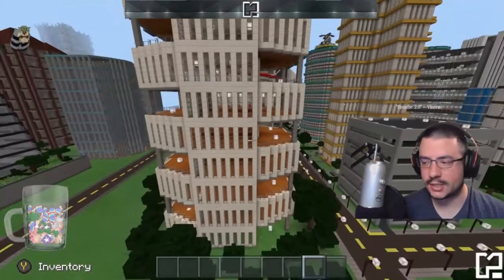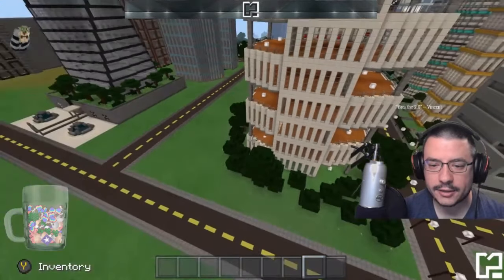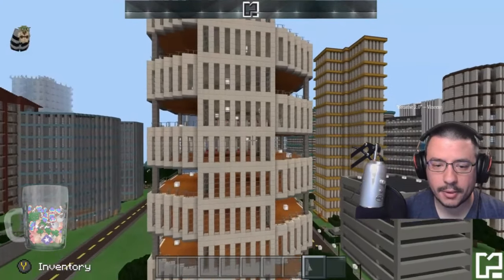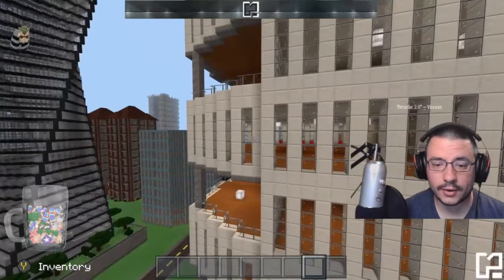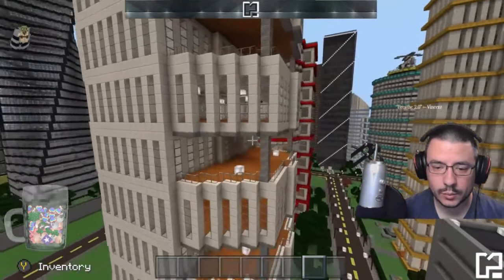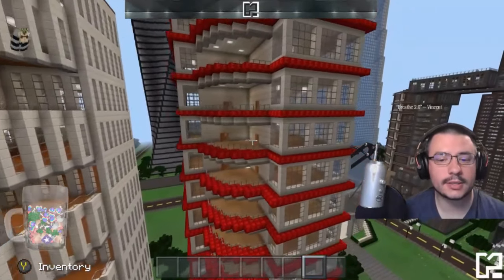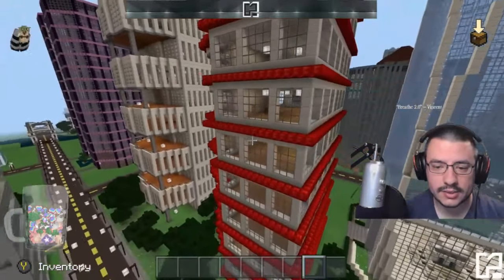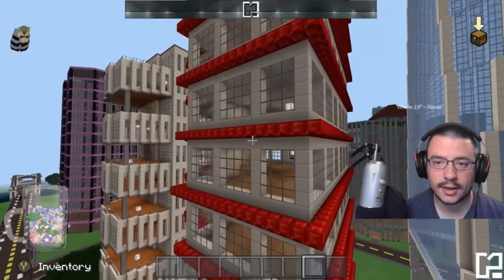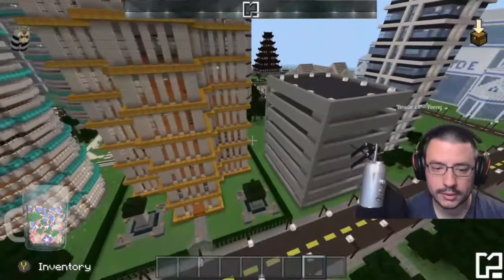Over here is another office building — offices and hotels are what you see quite a bit of. This one's kind of cool because the balconies stagger back and forth, which I really like; it makes the interior for each floor very large. They're all empty, which will be a common theme. Over here is the redstone building — I was planning on making this an office building or maybe a hotel, I hadn't decided yet. I really like how the redstone looks on the city texture pack, so I was happy to use it.